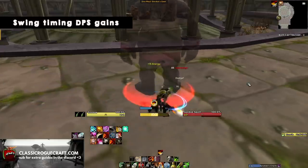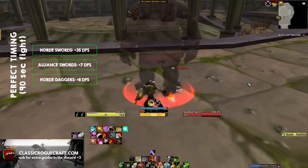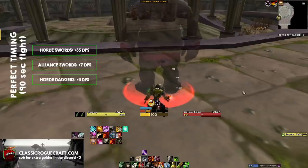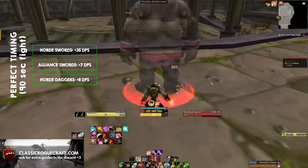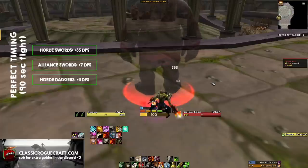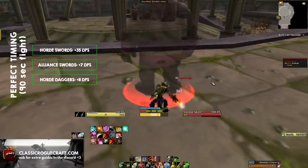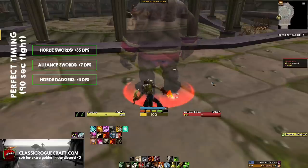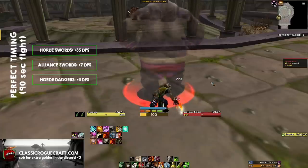So now let's talk about how much DPS you actually gain from swing timing. In a perfect scenario - meaning your ability lands 0.1 seconds after each swing, right at the start of every swing, and you're doing this even during Adrenaline Rush without capping energy - if you do it perfectly, as a Horde Sword Rogue you get a whopping 35 DPS. To put that in perspective, a DFT upgrade for a lot of Rogues is around 20 DPS during the Blackwing Lair era. So this is a 35 DPS upgrade if you swing time perfectly as a Horde Sword Rogue.